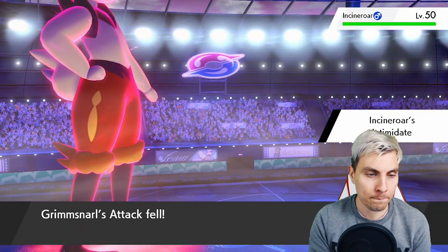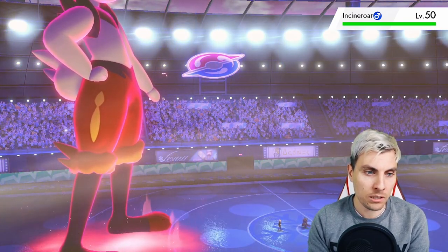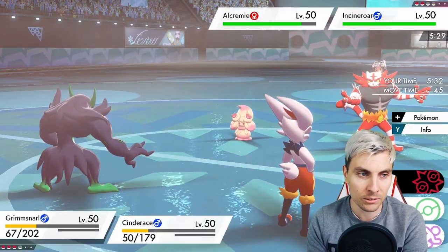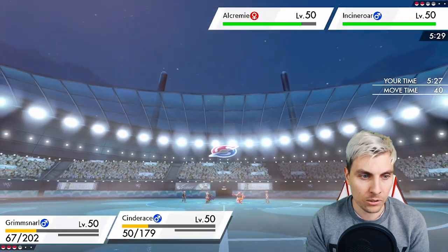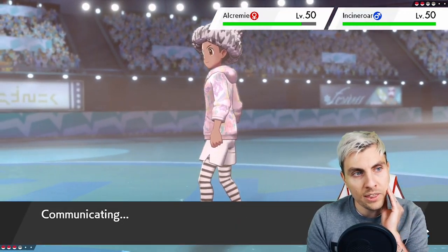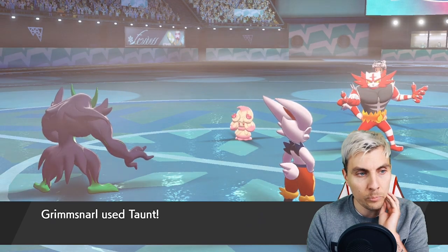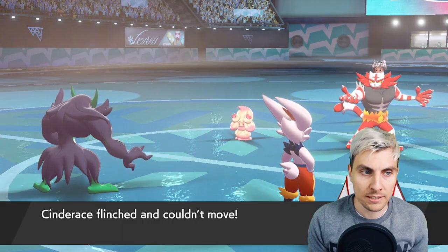Incineroar makes things a lot more straightforward — we could just Pyro Ball into the Alcremie. Incineroar is likely going to Fake Out but it's more likely to go into Grimmsnarl. So I'm just going to Taunt and go Pyro Ball into the Alcremie — double into that slot — because Fake Out can only hit one thing, and whatever doesn't get Faked Out is going to get some damage dealt. We'll get the Taunt off to stop the support from Alcremie, and with Primarina in the back I think we're pretty safe.